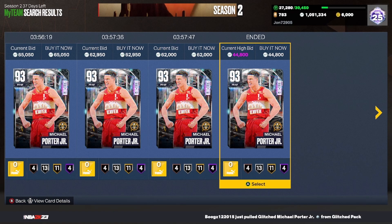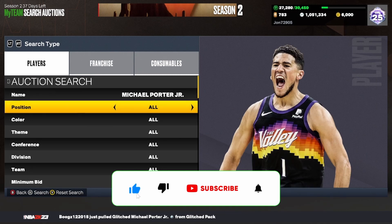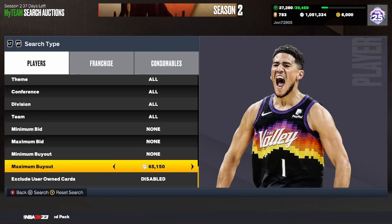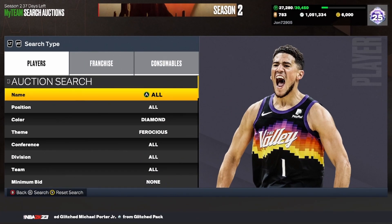We just got another snipe. The next filter is the Michael Porter Jr. hardscope. Set your name to Michael Porter Jr., find the cheapest one which on Xbox is going for about 62,000. Bring your maximum buyout down to about 55,000 — 55k is still a snipe and profit depending on how much you want to make. Just keep refreshing; we just got one for 44,000, which is crazy.